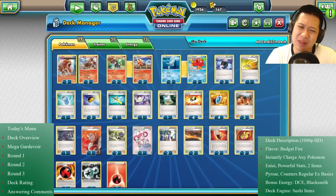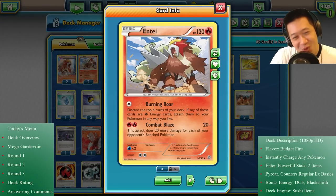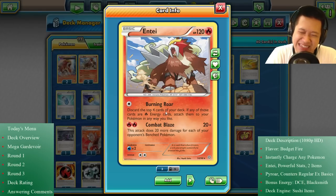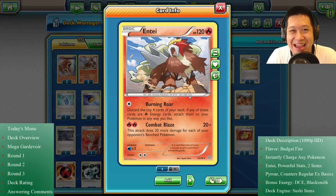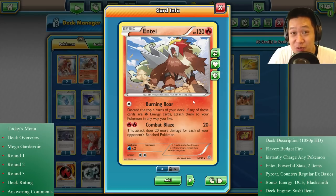You can't rely on Entei alone, and we do have another model of this motorcycle. I'm never going to use Burning Roar — there's not enough Fire Energies, and it would destroy my tech. So Combat Blaze uses two Fire Energies, and it's kind of like a James Bond movie — if surrounded on all sides with your opponent's bench having five Pokémon, it does 120 damage. Every benched Pokémon they have less means 20 less damage.